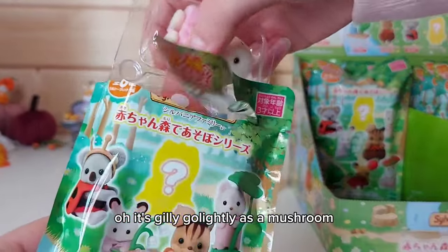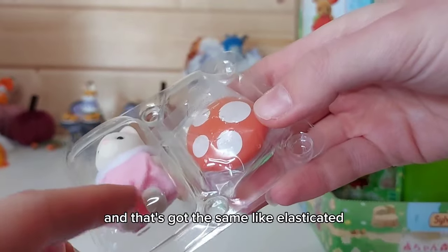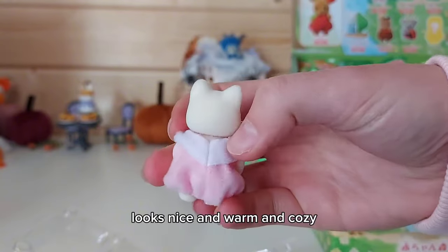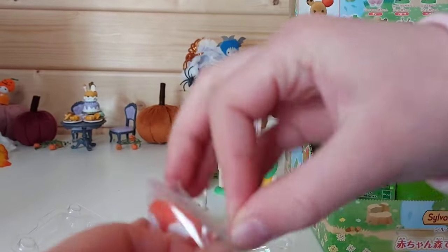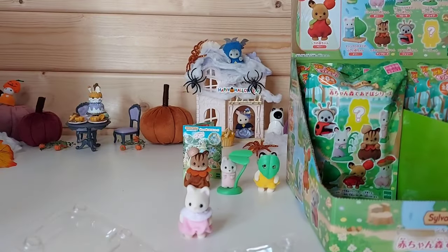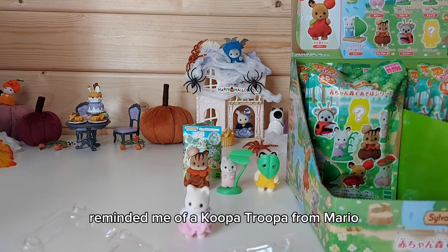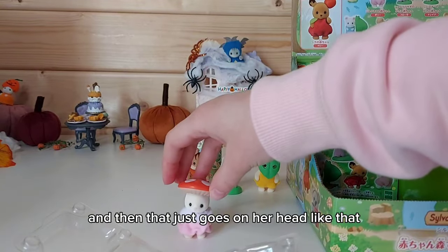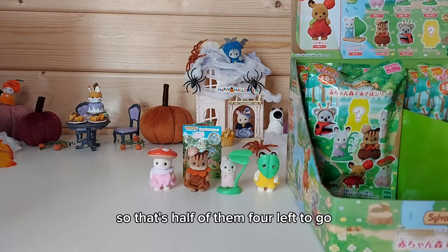It's Jilly Go Lightly as a mushroom! I love her dress - it's got the same elasticated bit at the bottom as Ambrose's. It looks nice and warm and cozy. And then here we have her mushroom hat. This also reminds me of Mario - Captain Toad. In the last blind bags, the Seashore Friends, the one with the turtle backpack reminded me of a Koopa Troopa from Mario. So shiny! And then that just goes on her head like that.